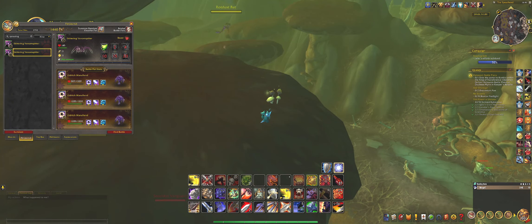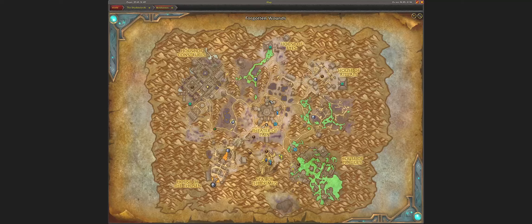Hi, welcome. Today I want to tell you about the battle pet Skittering Venom Spitter. This battle pet is from Sprouting Growth, and as you can see in front of me, it's this one — it's a treasure.